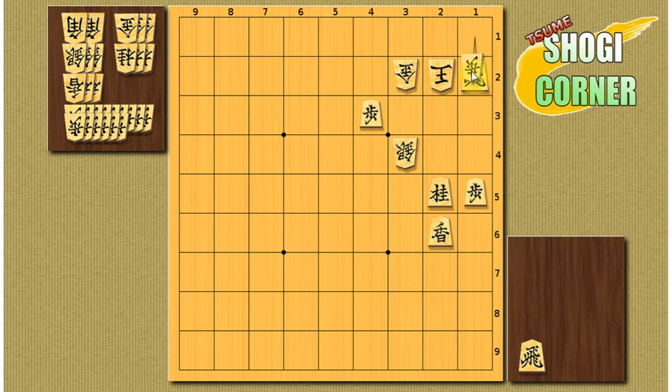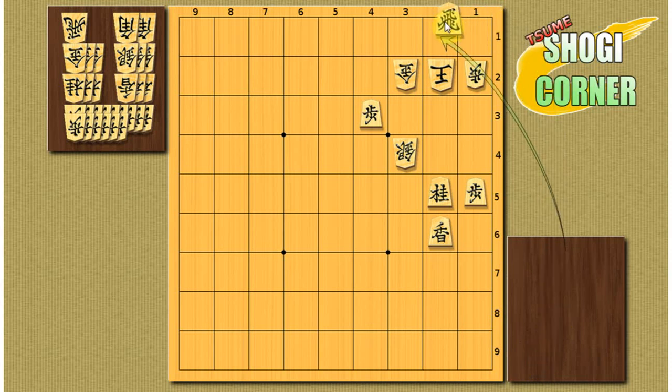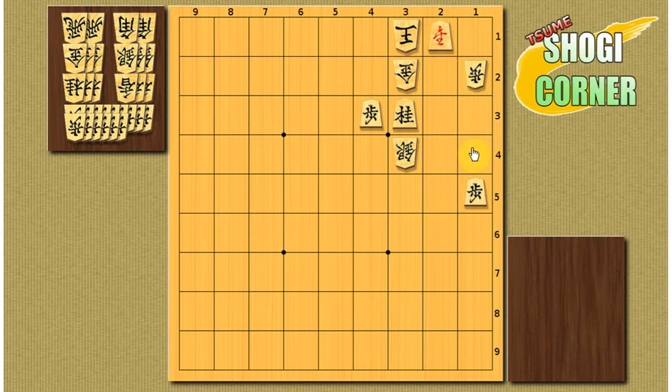So finally, he takes it with a pawn. In this position we drop the rook on 2-1, making the king go back. He has to take it. And we jump with the knight unpromoted. It's important to go to here, not here — remember. So if he runs here, not here, it's mate with lance promotion.